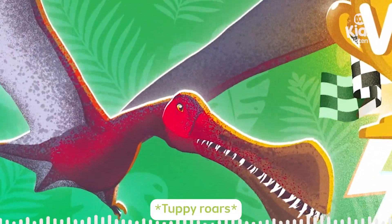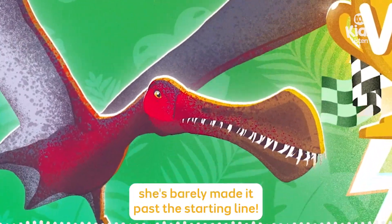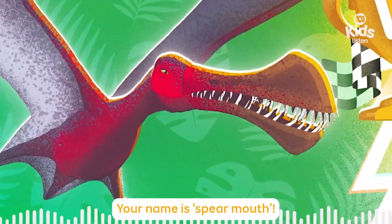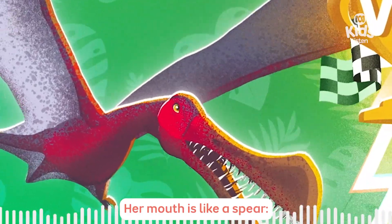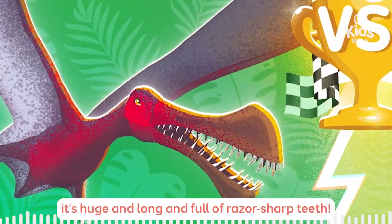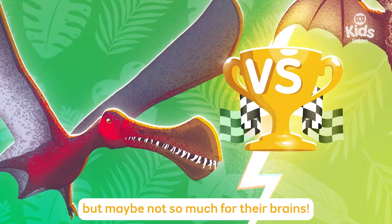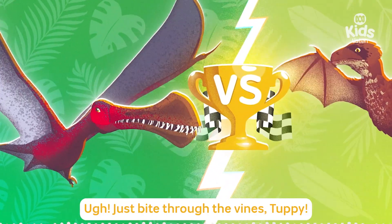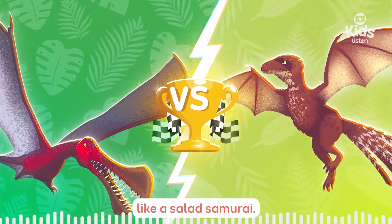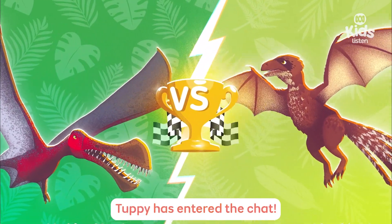Let's check in with Tuppy! Oh no — she's tangled up in vines! She's barely made it past the starting line! Come on, Tuppy, use your noggin! Your name is Spearmouth — her mouth is like a spear, huge and long and full of razor sharp teeth! Pterosaurs are famous for their big heads, but maybe not so much for their brains! Just bite through the vines, Tuppy! That's it — she's slicing and dicing through the greenery like a solid samurai! She's free!